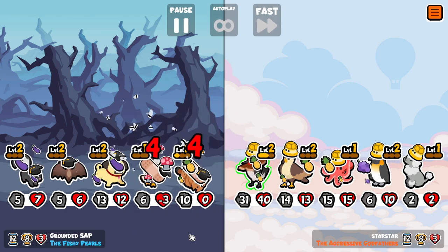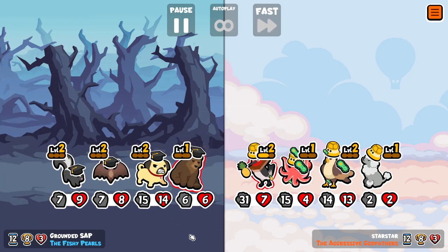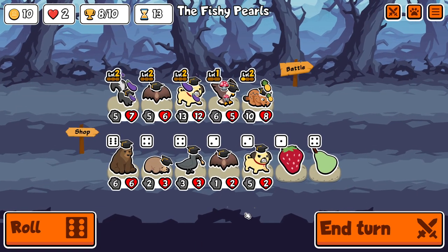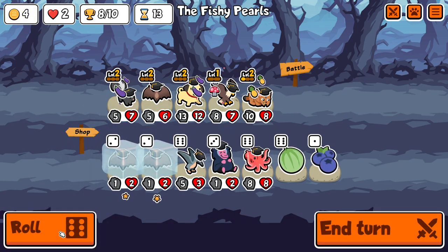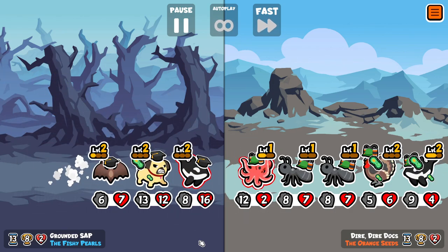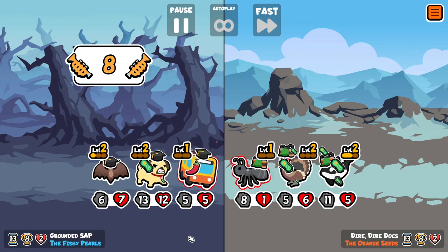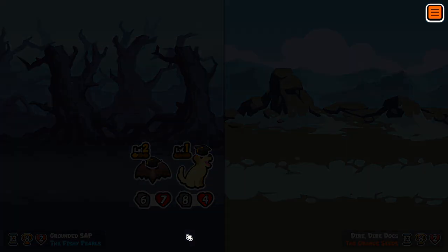I guess we could frame this as a challenge — what would be your strategy if you were trying to win with the lowest stats possible? I have seen on Reddit someone post a 5-1-1 pet victory, although I'm pretty doubtful that was in the upper matchmaking bracket. The way you accomplish that is by putting Mushroom on things and then pilling them. You could probably imagine putting Mushroom on the Bat and pilling it, because the effect from the Bat is way more useful than the actual 6-7 stats. But I wasn't actually trying to achieve the lowest possible stats — I was just playing along and noticed towards the end that my stats were incredibly low.